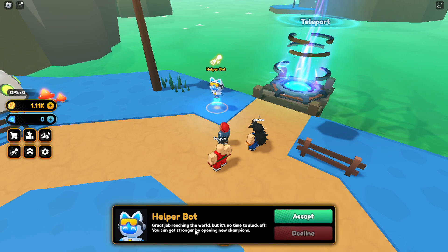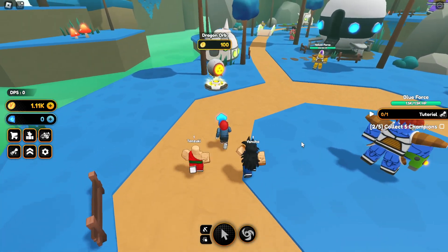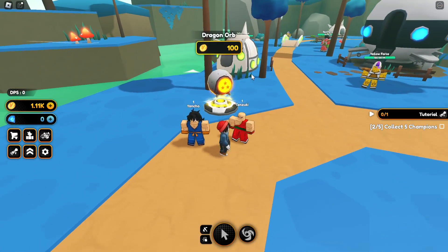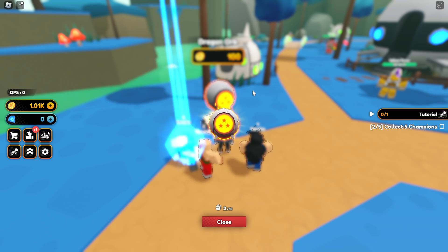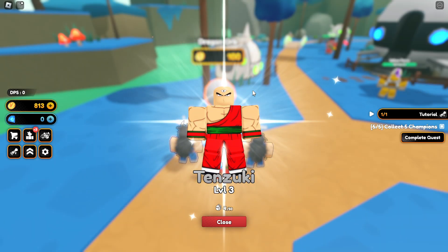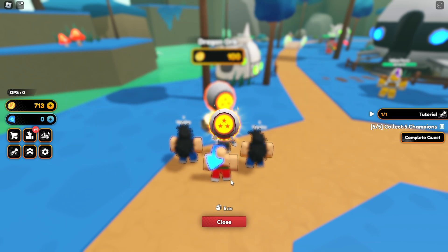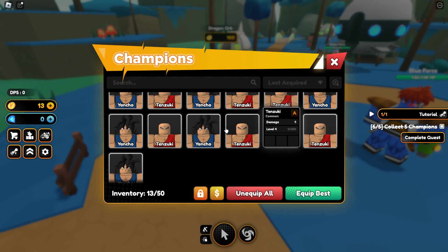The helper bot says to get stronger by opening new champions — open the dragon orb until you have five champions. The dragon orb is the egg costing 100 coins each. Available rarities include common, rare, epic, mythical, and legendary. I have 1.1k coins, so I put it on auto and get some nice egg animations — pulling Yanchos, another Tenzuki, but no luck getting anything better than common on the last spin.